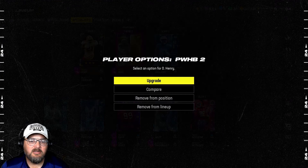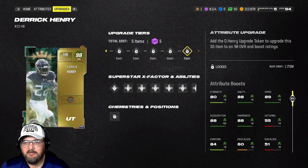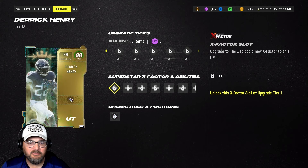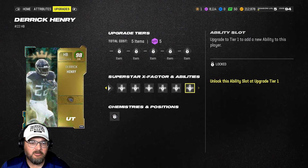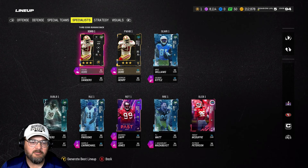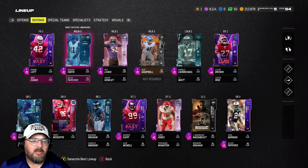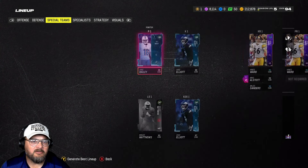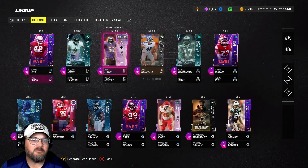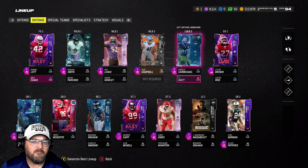When you start the game you get a free Season 5 welcome pack — you get an 89 Derrick Henry which you can upgrade to a 98 overall by the time you reach the end of that level. A 98 overall Derrick Henry is pretty cool; I definitely like his card and we'll be using that running back.